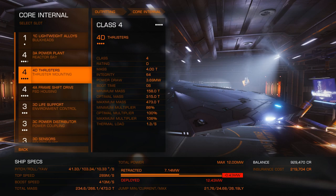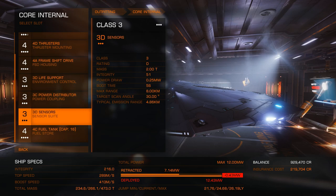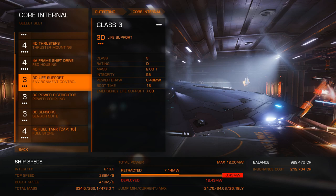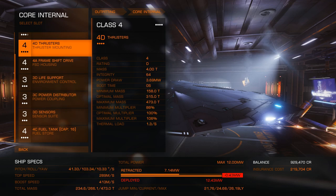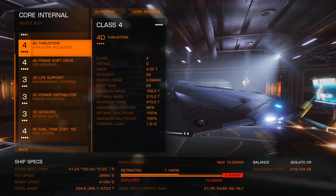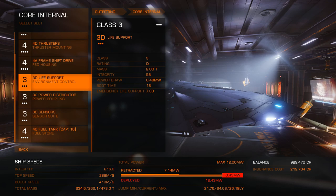I also upgraded my core internals. For instance, we have a much better powerplant now, better thrusters, and a way better frameshift drive. This was actually pretty expensive. The letter and number combinations are pretty confusing, I have to say, but generally the number is the size of the module. You can see in this top slot here we have space for a four-sized module, so I got myself a 4D thruster.